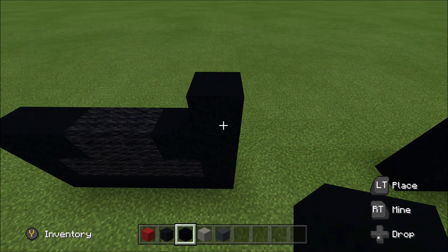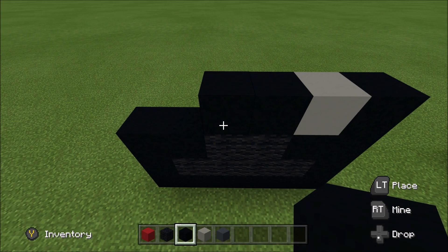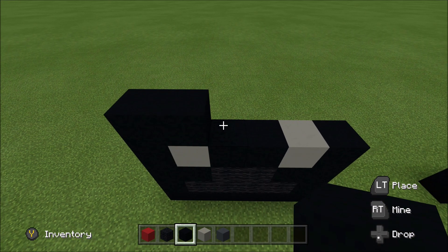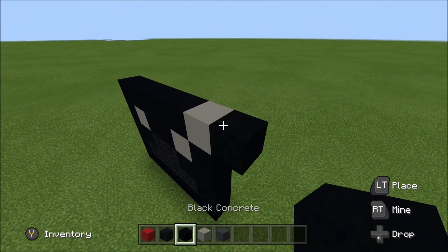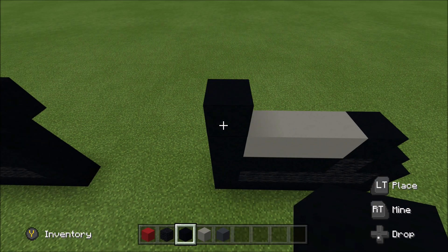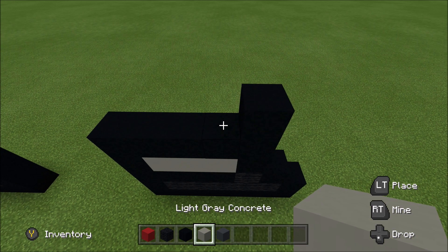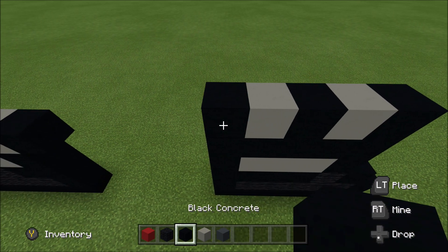Above this black here, build up with a black. To the left of it, add a light gray, two black, a light gray, and then a black. Above the black that you displaced, build up with a black. To the left of it, add a light gray. To the right of it, add four black: one, two, three, and four. And then a light gray, black. Cut across the gap.